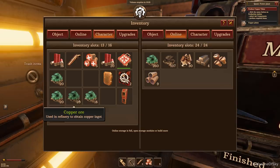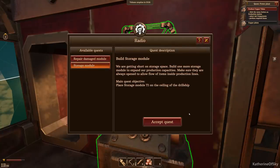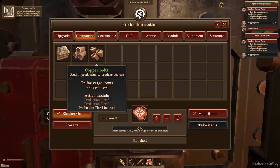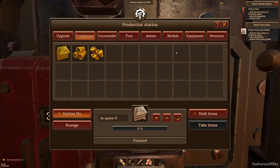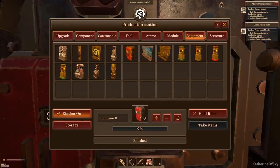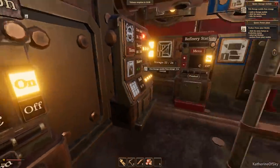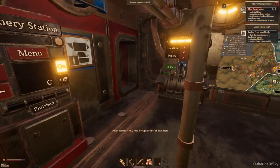We can't even hold anymore — we need to upgrade our storage. Let's do another quest. The quest says: 'Place storage module T1 on the ceiling of the drill ship.' Let's see if we can make it — we need to produce two copper tubes and two copper plates. Produce a chest under the equipment menu. Produce the storage module and pick it up from storage.